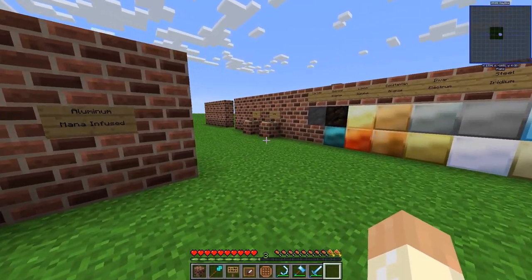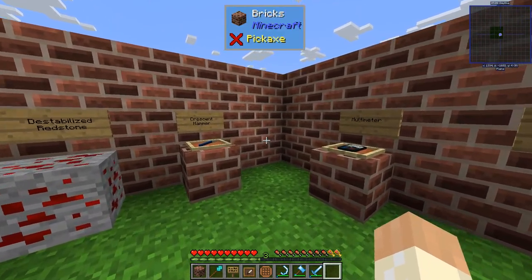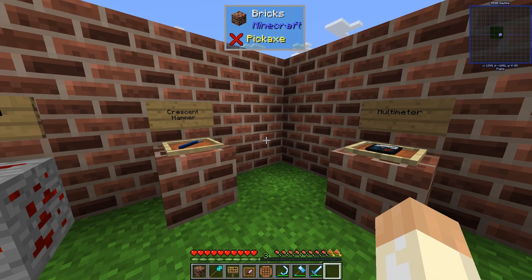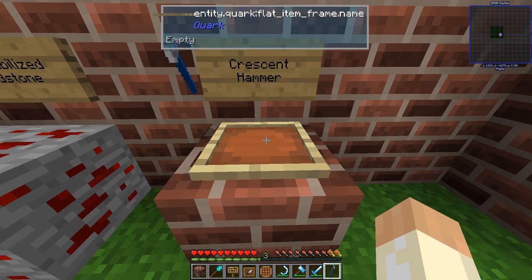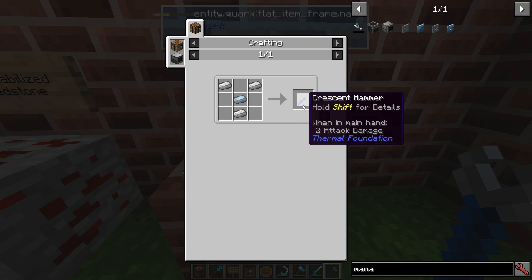When you have all the basics, you are actually quite prepared to get started with the machines and the redstone system. The first thing you should do is craft yourself a crescent hammer. It's not very hard to make — it's probably the first thing you do, because when you are working with machines and ducts, you pretty much need it.